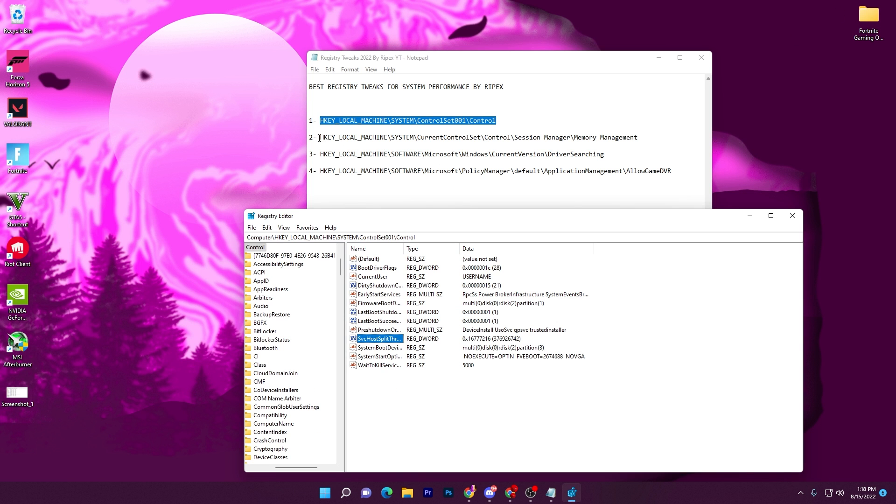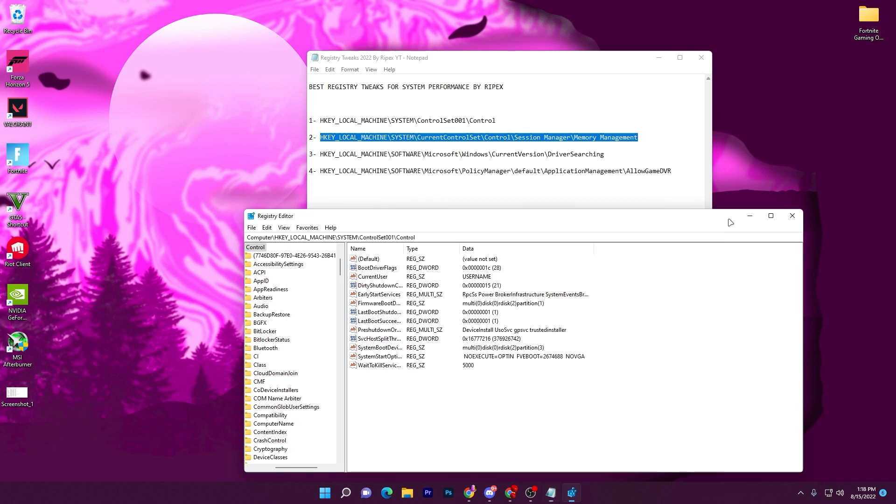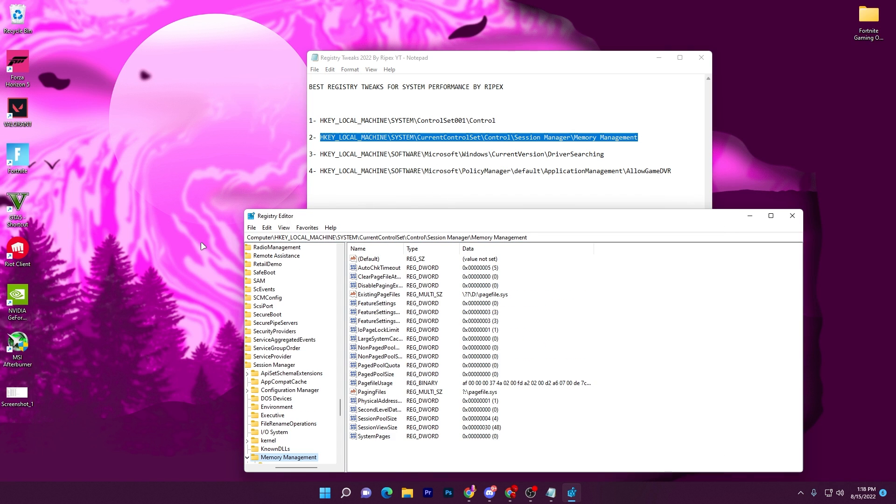Now let's go to the next step. This next registry path helps you optimize your memory or RAM. Press Ctrl+C to copy the path from the text file, go to the Registry Editor address bar, remove the current path, paste the new one, and press Enter.